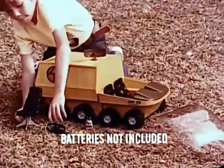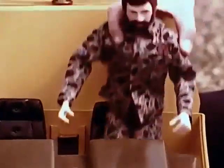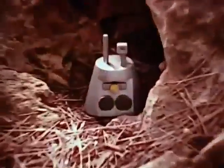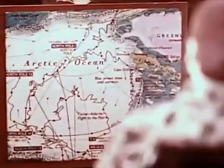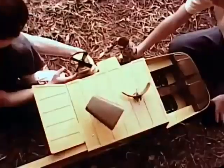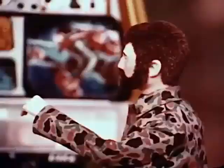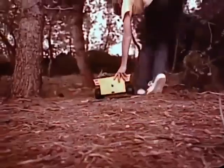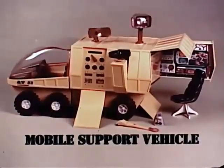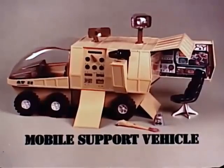Here's the G.I. Joe mobile support vehicle, and your Joe's in the driver's seat. Today's mission: a radioactive satellite is down and must be found. Quickly, you activate the radar scope and searchlight and launch the aerial camera. There's the satellite. No time to lose, so you move Joe out in the scout car. Will Joe get there in time? Create your own adventures with the G.I. Joe mobile support vehicle. G.I. Joe sold separately.